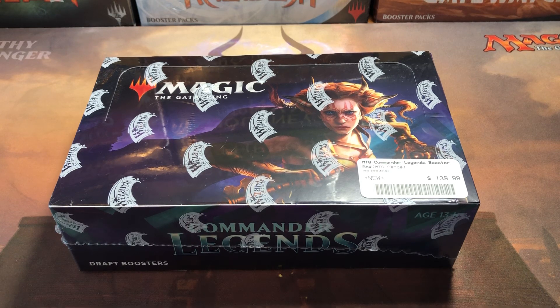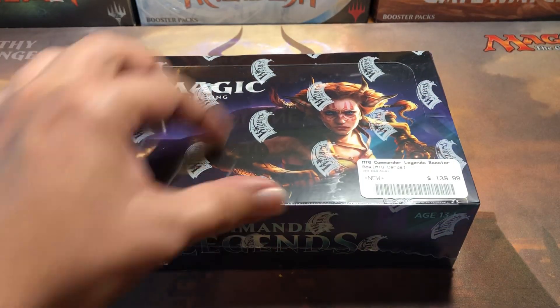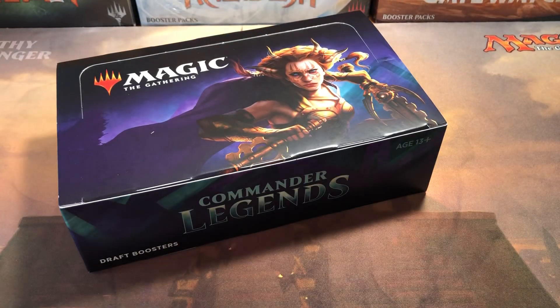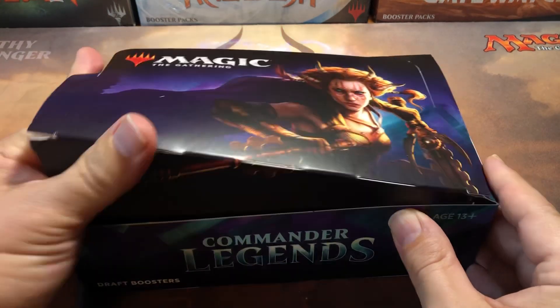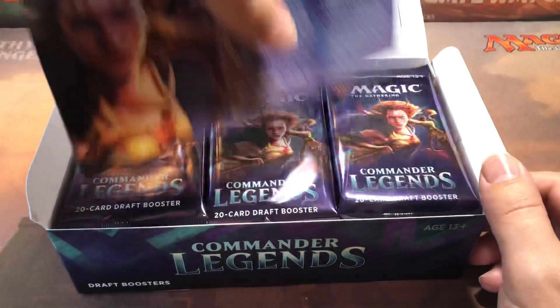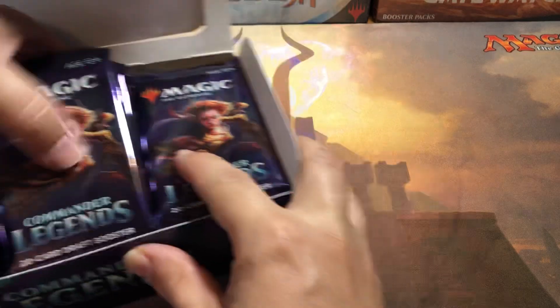Welcome back Cardboard Warriors, hope everybody's having an awesome day. I'm gonna open another box of Commander Legends — I feel like I just haven't opened enough of this product yet. There's so many products out there right now it's hard to keep up and the finances are not looking pretty. We'll see if we get any of the big hits — the Jewel Lotus is obviously the big dog right now, I still haven't pulled the Vampiric Tutor out of one of these boxes yet, and the Mana Drain is doing pretty good.